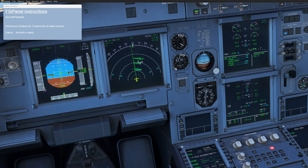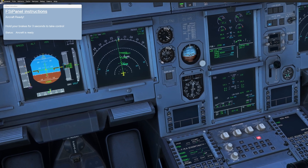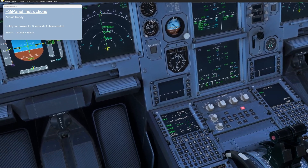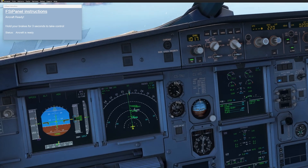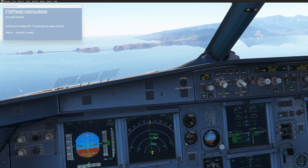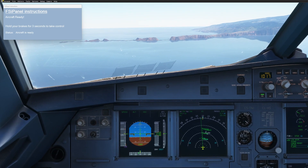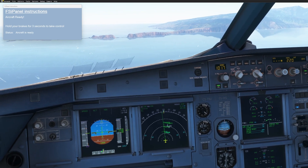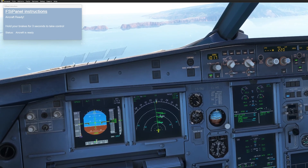Now we have done everything we need — we are ready to try to fly this approach. FSI Panel has positioned the aircraft, we have done our MCDU, and we already have the airport in sight. Let's give it a shot. Again, this is just to show you one way to fly this approach — you can fly it completely visual. This is completely up to you. I'm just showing you how easily you can create something with FSI Panel.